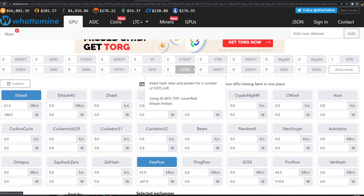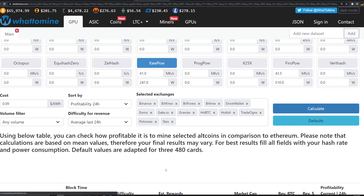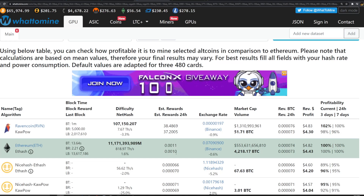The 3070 Ti does 41 megahash on kapow at 247 watts, and on ETH hash we get about 61.5 megahash at 184 watts. At the $0.09 electric rate, it's neck and neck — Ethereum is more profitable on the 3070 Ti today by just 13 cents.